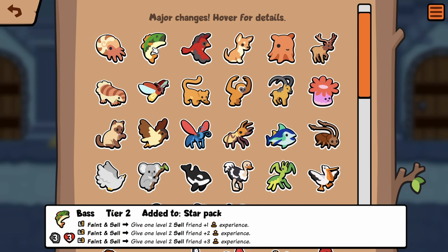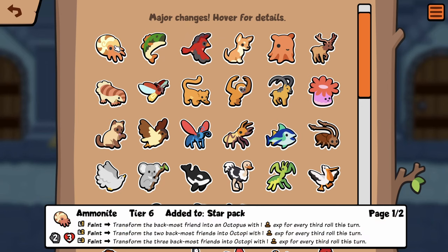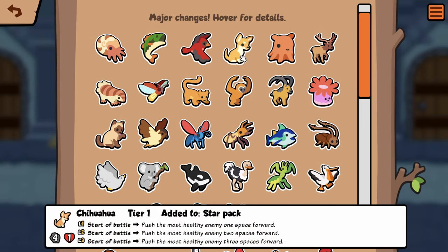There seems to be a lot more roll-type synergy in Star Pack now. Bass is now a faint-and-sell: give one level-two cell friend plus one experience. It's just gonna be better now that it's a faint-and-sell. There are so many faint-and-sells now in Star Pack. Cardinal I think is the same — friend sold if it had a strawberry, gained three free rolls. That's gonna work with Ammonite. Chihuahua should be the same too.